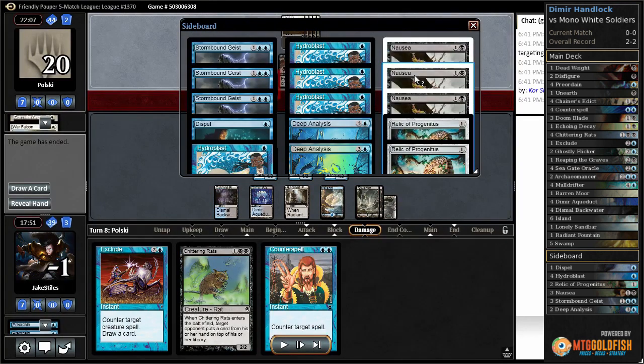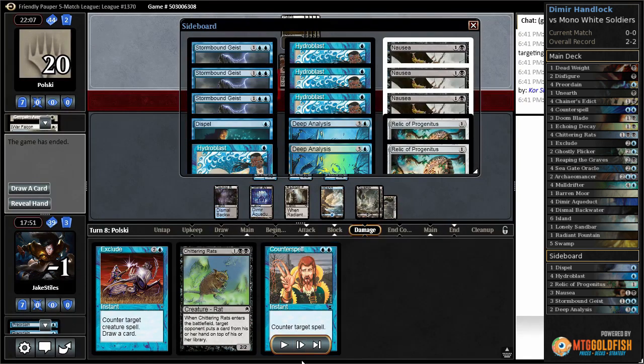In the sideboard, I bring in two or three Nausea to try to counter the tokens — probably all three — as well as a Stormbound Geist or two to deal with the Flyers, and a Dispel to deal with the Guardian's Pledge. My game two hand is exceedingly slow: play a Swamp, do nothing, play a Bounce Land, discard to hand size, do nothing, then turn three play like an Oracle or a Rats. That's not really fast enough against this kind of deck, so I decide to mulligan.